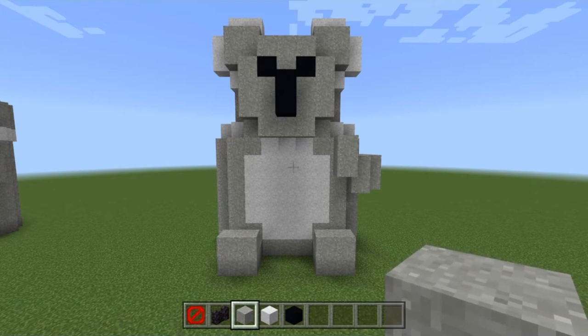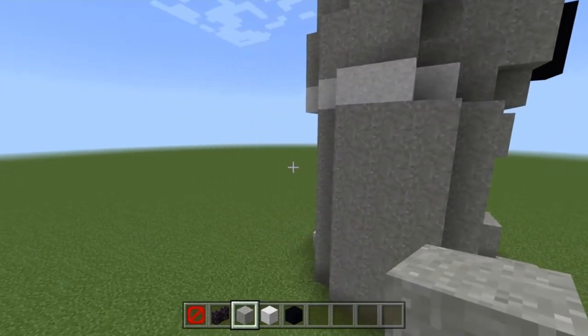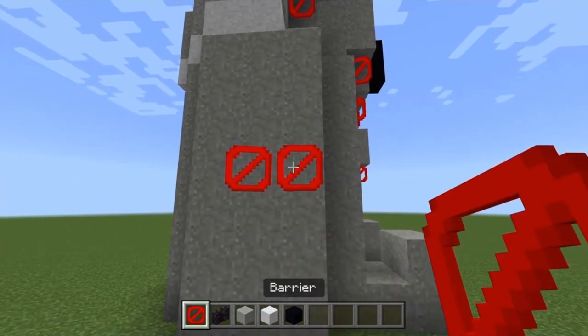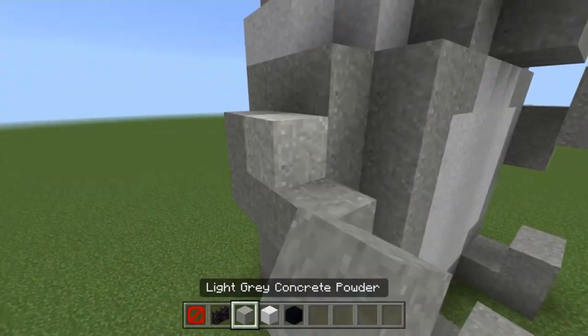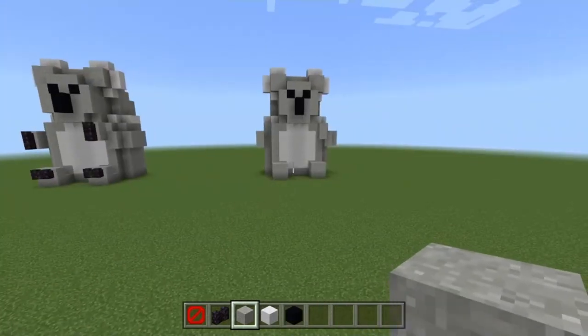I know it looks odd at the moment, but once it's got the claws on there it'll look pretty good. Let's move on to the other arm — this one's pretty simple. Go to the fourth block again, building two barriers like so, then a third one out from the body. Do two layers of light grey stacked out, and there we go.